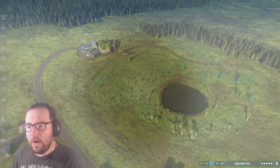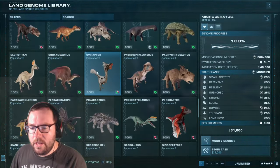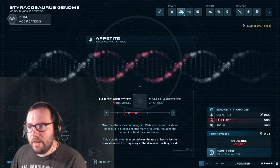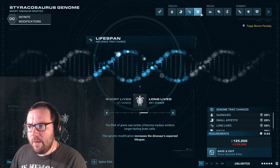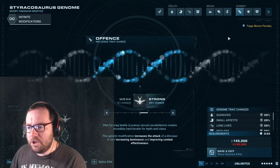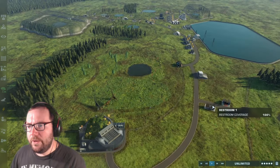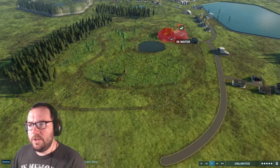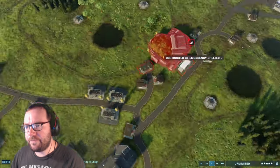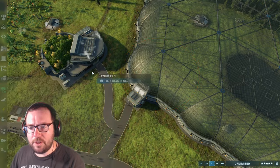Creature number four is Staracosaurus. What we could do is just throw them in here. Staracosaurus can go in here. We could put maybe another smaller Ceratopsian in the smaller enclosure. Other than Chasmosaurus, I don't think we have any other smaller Ceratopsians. I know we got Pentaceratops which is much larger. Since they're smaller herbivores, we'll throw them in the smaller enclosure. Got to put them in a spot where it's not obstructed. There we go. Let's just throw them in the smaller enclosure, that's what we'll do.